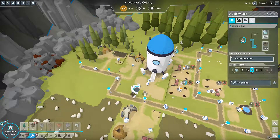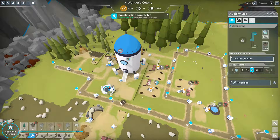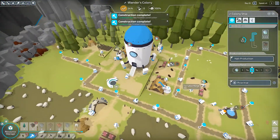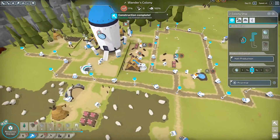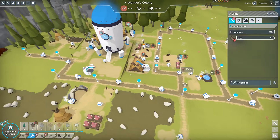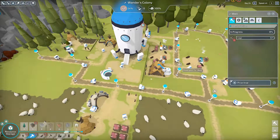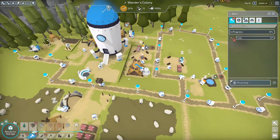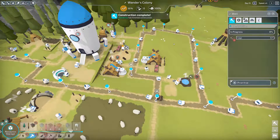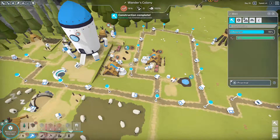I guess I built too many buildings before getting our energy production up. There's some wood coming in. One residence is done, but it needs water and the well still needs logs. Oh, not the greatest start. One is done - come on, that wood needs to get to the well. There it is - now we have water!